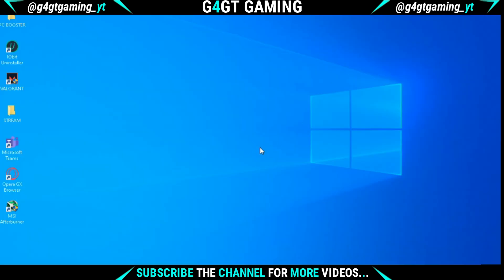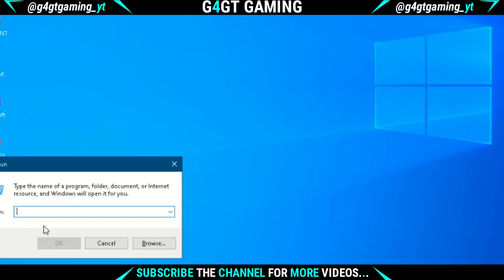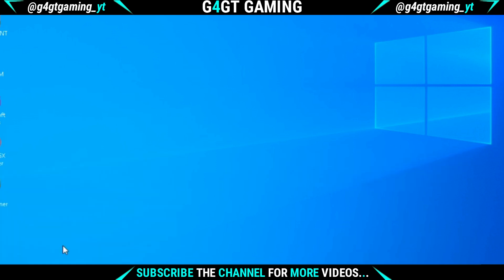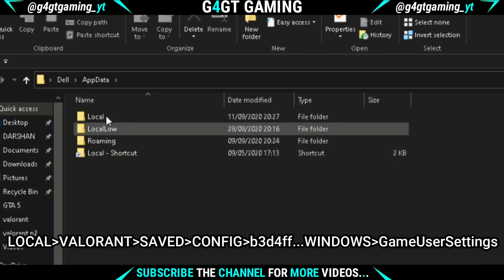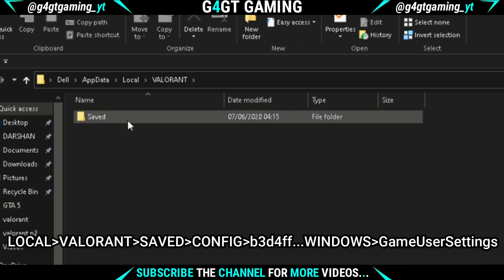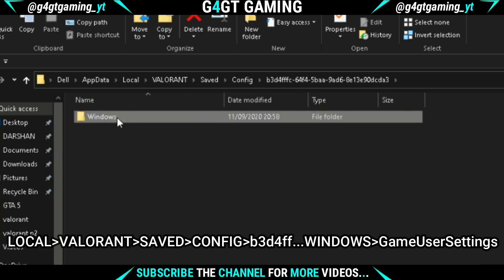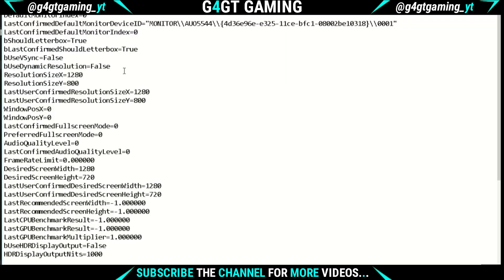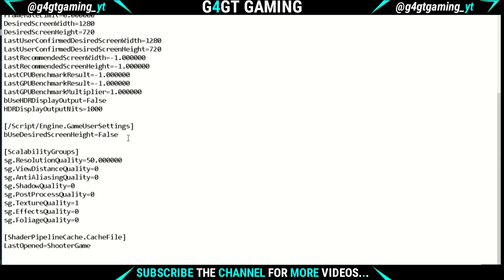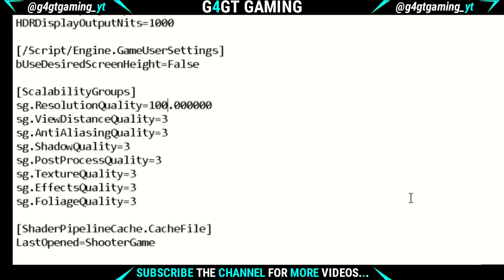The third tip is to tweak Valorant settings. Search for Run and start the program. A small dialog box will open — type AppData and hit OK. Then open the folder named Local, then search for the folder named Valorant, open the Saved folder, then the Config folder, then the first folder, then the Windows folder. At last you will see a config file named GameUserSettings. Double click and open it in Notepad.